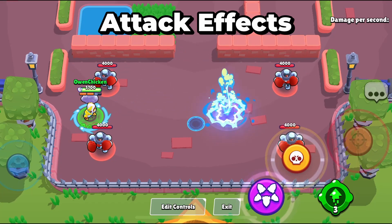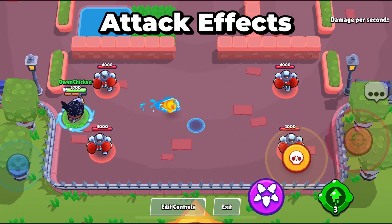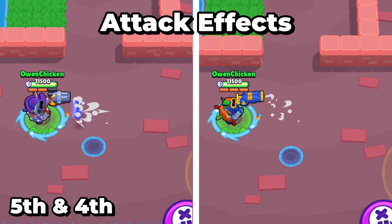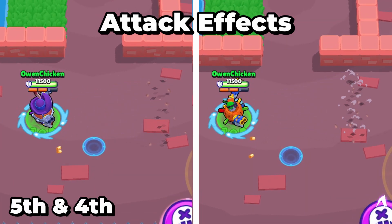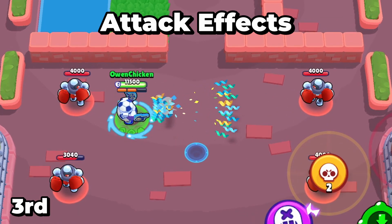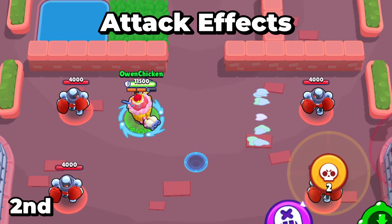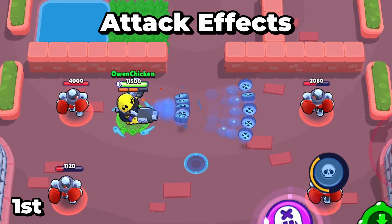The effects at the end of attacks can confuse the enemy by putting extra things on the ground. I measure the size and how long it lasts. Default and Pop-Up Daryl tie for last place with almost no effects. Third is Mascot. Second is Cupcake. And first is Crash Test.